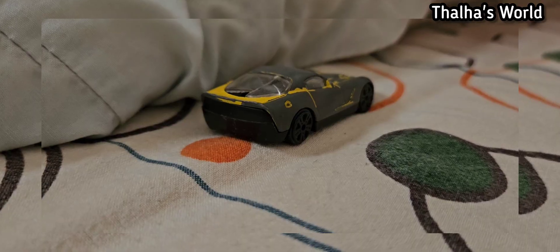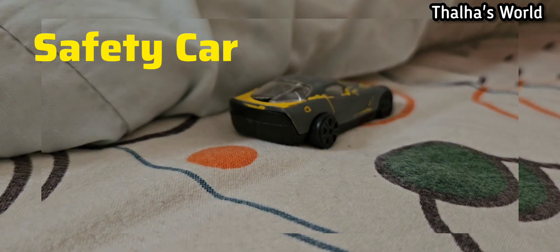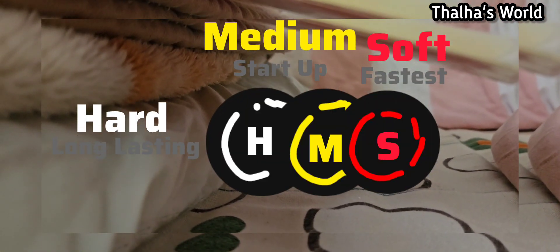It's starting in 3, 2, 1 — wait, sorry, we have to check on the safety car first. They're over there in that corner. The pit stop is very cool with soft and screw tires. Here we have the soft, medium, and hard tires, which we'll be starting with medium and going on with soft in the last lap.